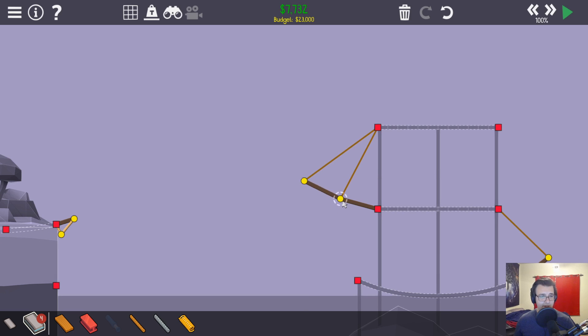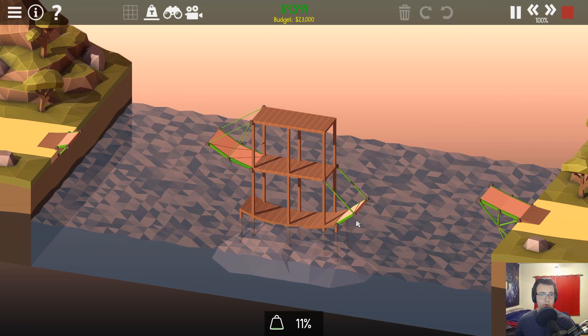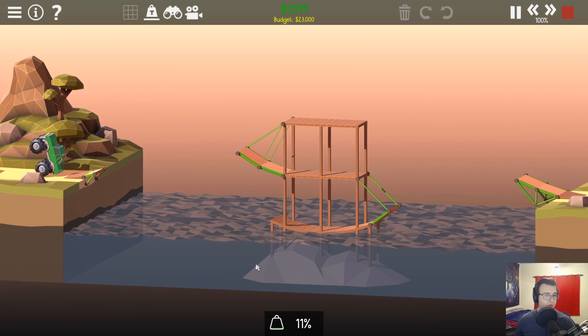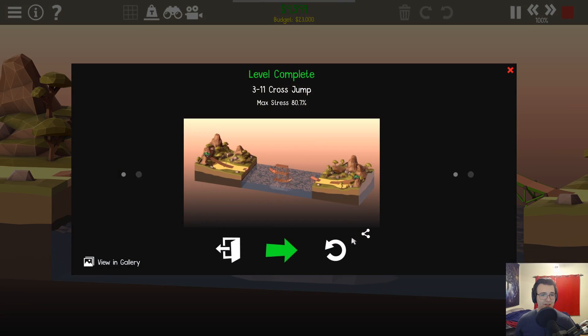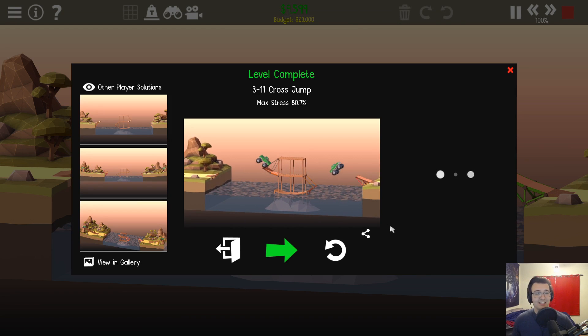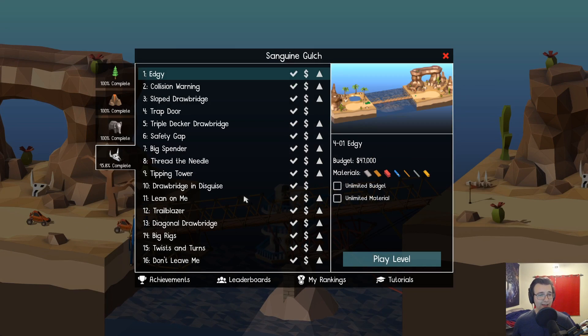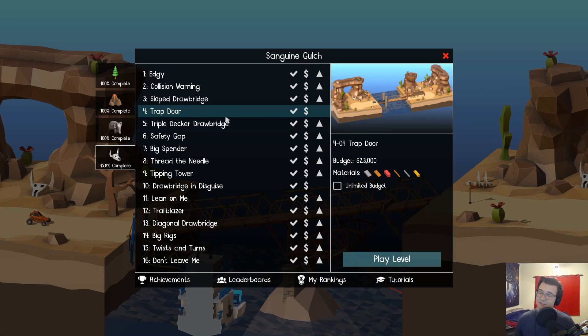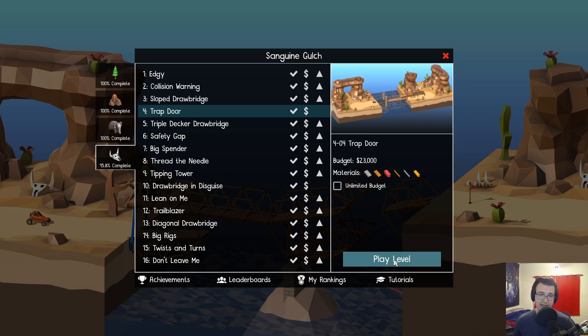I'll make this reinforced as well and do a cable for good measure. All we need is more distance here. What broke is actually when the truck jumped off it smashed into this, so I just want to avoid that. And we've got it done - just like that, Tranquil Oasis is under budget and unbreaking. Two levels to go, both in the gulch. This is what I was afraid of - Trapdoor. We cheesed the heck out of this level.